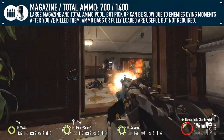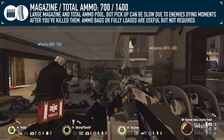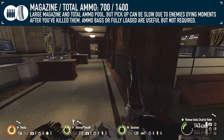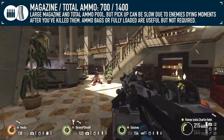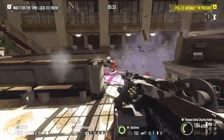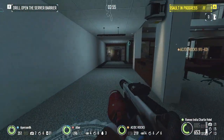Magazine size comes in at a healthy 700 rounds, meaning you should have around 21 seconds of uninterrupted firing time assuming you hold down the trigger the entire time. In reality, you should have around 25 or so seconds when tap firing, giving you roughly 20% better ammo economy and saving you from reloading.